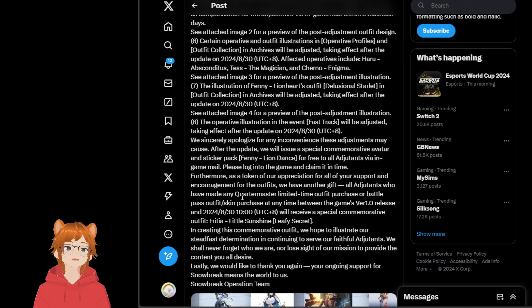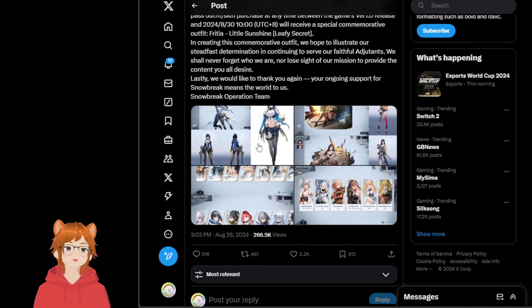All adjutants who have made any quartermaster limited time outfit purchase or Battle Pulse outfit purchase between the game's version 1 and 2 will receive a special commemorative Frisha Little Sunshine Leafy Secret outfit.